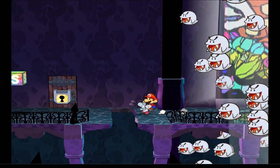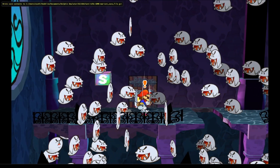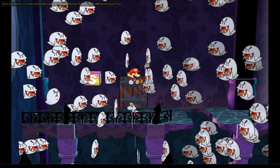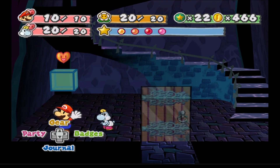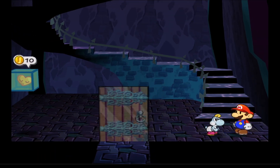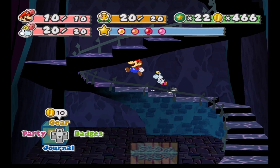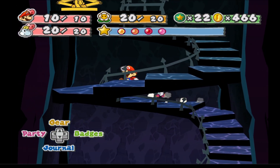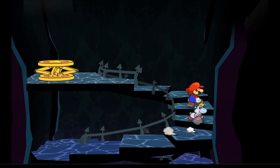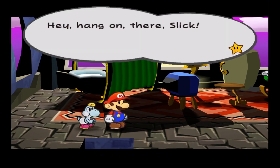Now we have access here. Let's go back to Koops — why? Because it's the Polar Express! Let's save — it never hurts to save. Let's open this door with the key. I'm just checking I'm not missing any collectibles. I believe the legendary side quest for chapter four is coming up pretty soon.